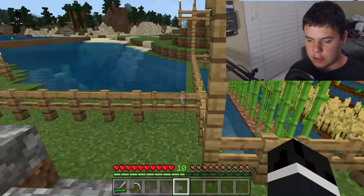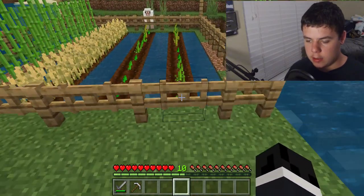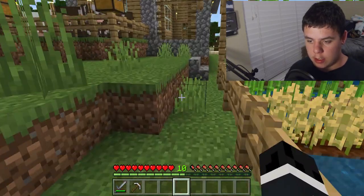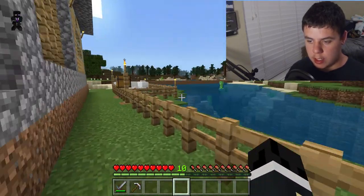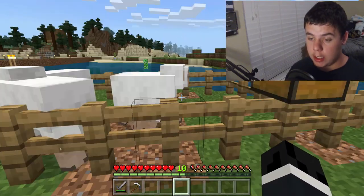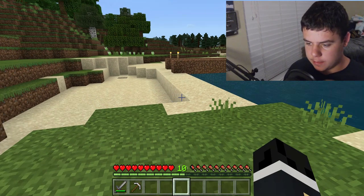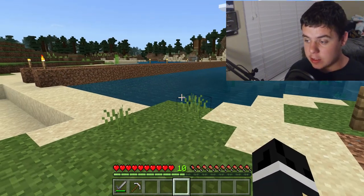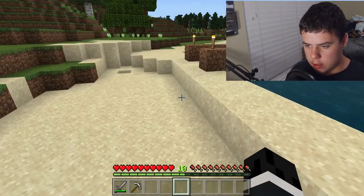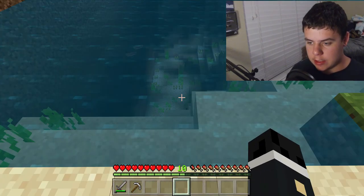Here is my farm with little gates, and at the bottom I built a wall. Over here where the bridge is, it goes all the way down — that took me a while and I didn't have any breathing potions, so it was a block at a time. Pretty insane.